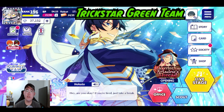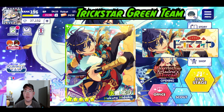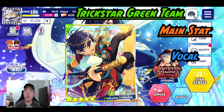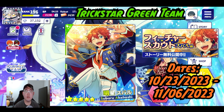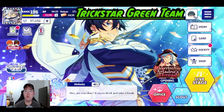Next let's talk about the green team. Hokuto's green card is for his Dramatic gacha scout, which has not happened in our server yet and will happen during these dates. His main stat is vocal. For Subaru's green card, it's for his feature scout which has not happened yet and will happen during these dates. His main stat is dance.